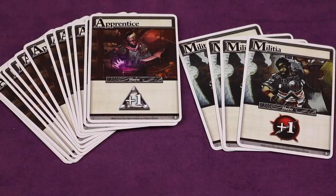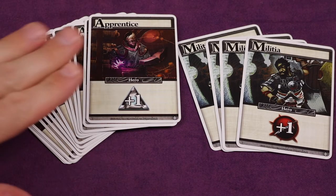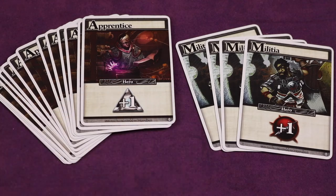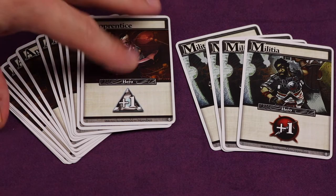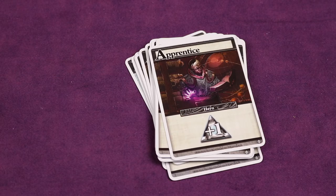Those five cards will be in your hand. In a two-player game you'll have plenty of leftover apprentice and militia cards. If you're playing with fewer than four players you will have some extra apprentice and militia cards — take all of these and set them off to the side because you will not need them for the rest of the game.